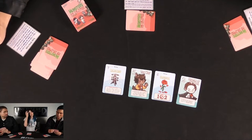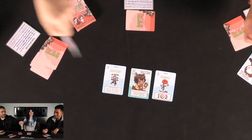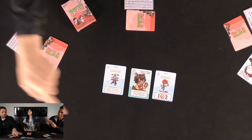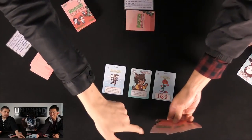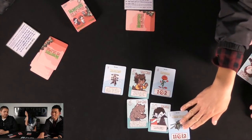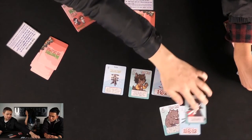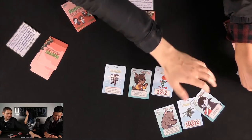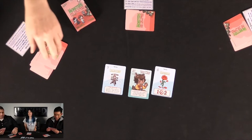Phantom of the opera (2 points) comes out — its ability lets you look at any player's hand or discard pile. Philip picks up the phantom of the opera and chooses to look at Joey's hand. Joey shows his cards secretly to Philip (and briefly to the camera). Philip notes this information may be important later. Philip then discards down, and the last card has come out — that means the game is ending.